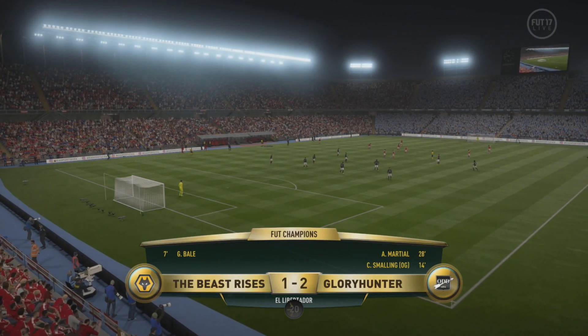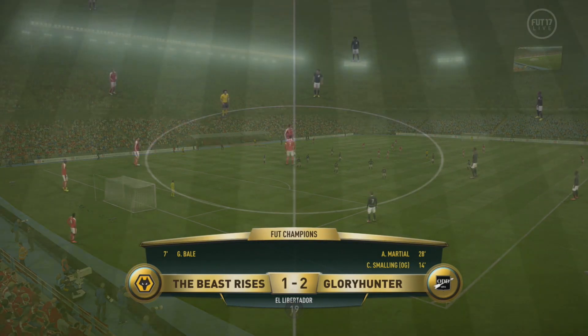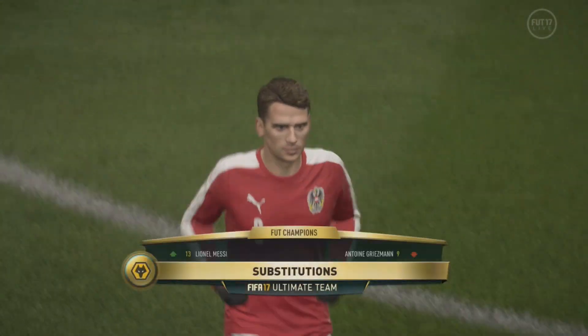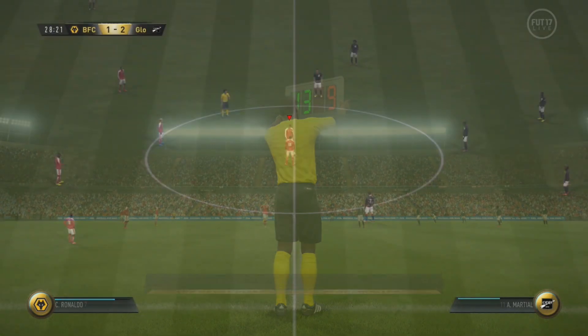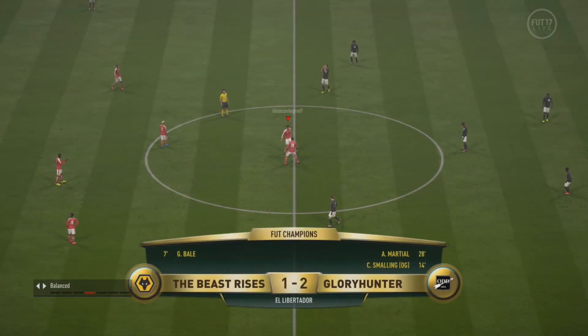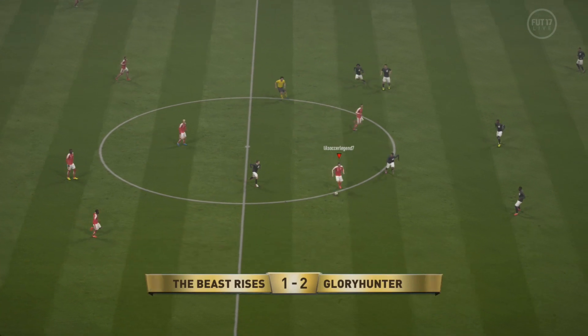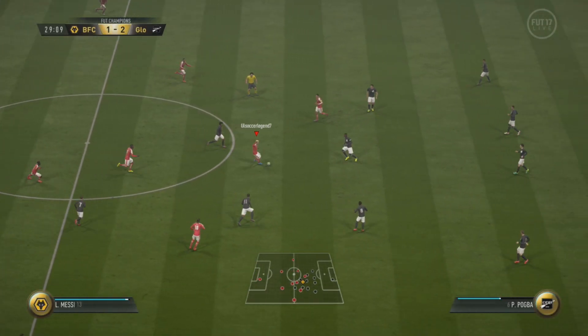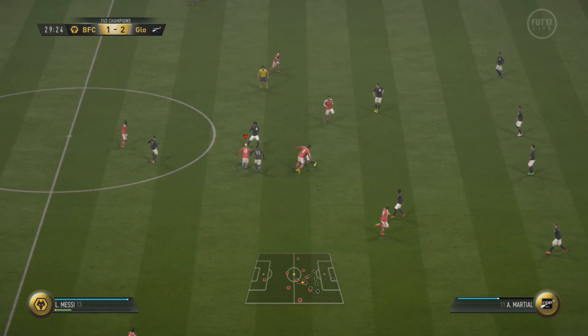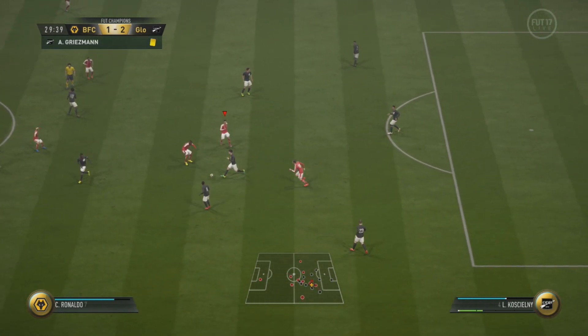Those are usually my go-to subs with this team — Messi at CAM and then inform Salah on the left for De Bruyne. We switch to balanced — that's usually what I do if I go behind in the weekend league: start on defensive then switch to balanced, just to make it easier to get the equalizer.